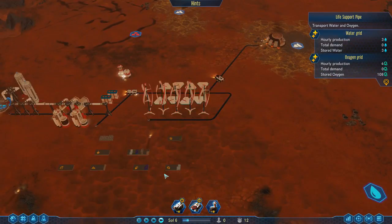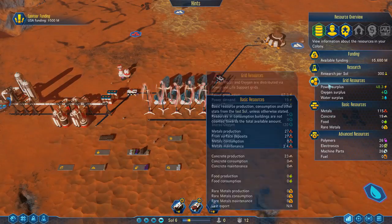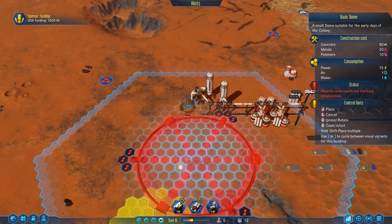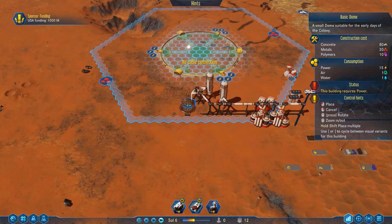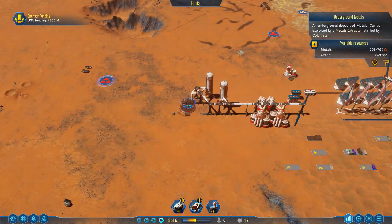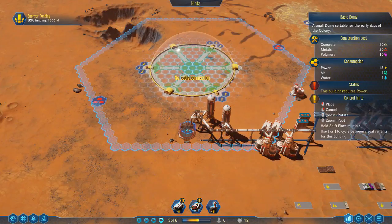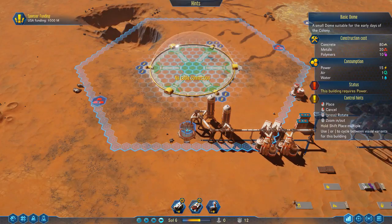We've got concrete being manufactured, a little bit of concrete, metals collected, power surplus stored, oxygen surplus, and water — we're ready to place down our first dome. Let's do the dome and place it here in this area, where we can try to get both of these metal deposits extracted — one was 8.84 and one was 7.86 average, very high — so I want those as priority. Let's drop our dome down.